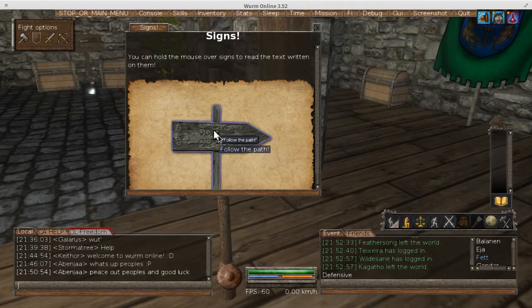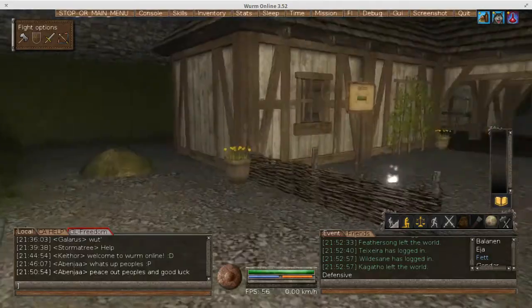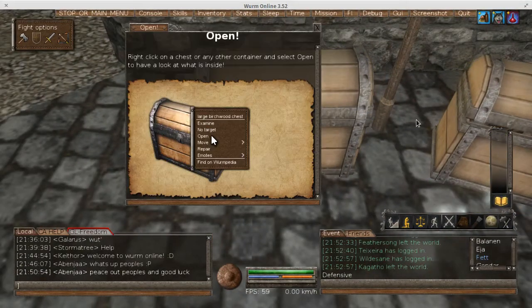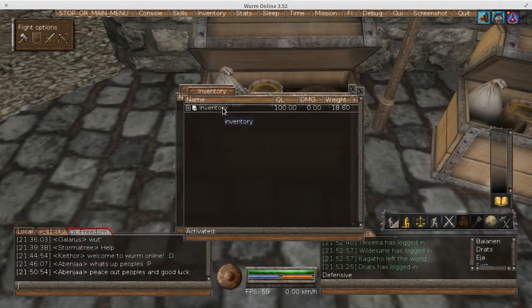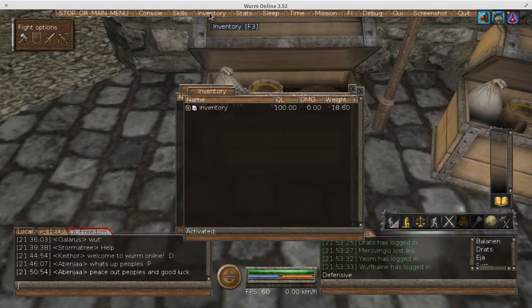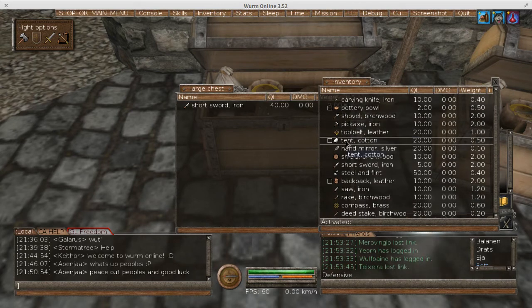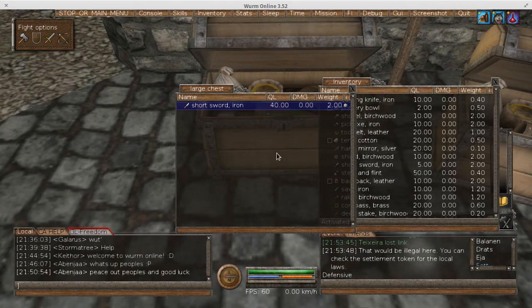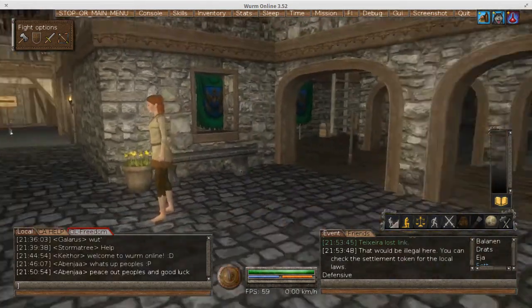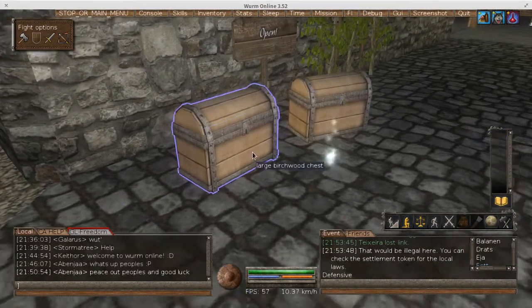So your inventory - you could hit F3 or just click the link up here, but I prefer just hitting F3. I don't know if we can take this - nope, we cannot. That would be illegal here because this is not our deed, this is not our town, we don't own it, we're not citizens. So we can't just walk in here and start stealing stuff - don't steal. Now if you were on a PVP server, chances are you would actually get an option to steal stuff.